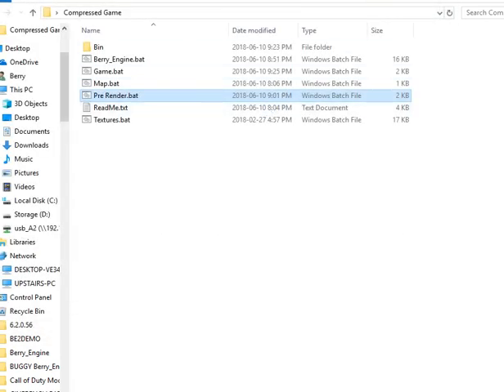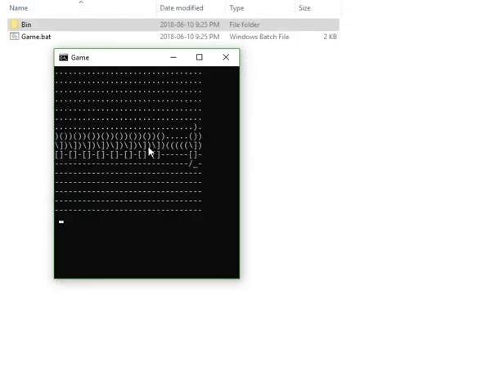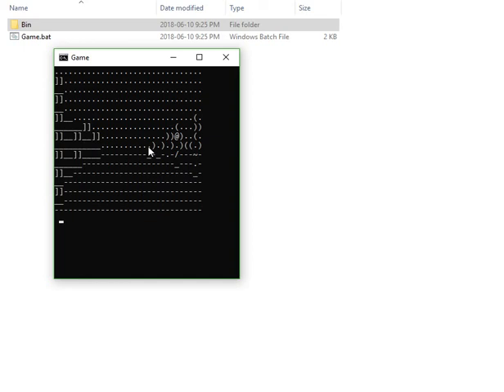It doesn't even matter exactly how it's formatted because you're just using a type command to output it. But yeah, I just thought I'd show everybody on YouTube — whoever even watches this — that you can make a fast-rendering game in BaryEngine. Of course, it has some drawbacks, but that's pretty much it.